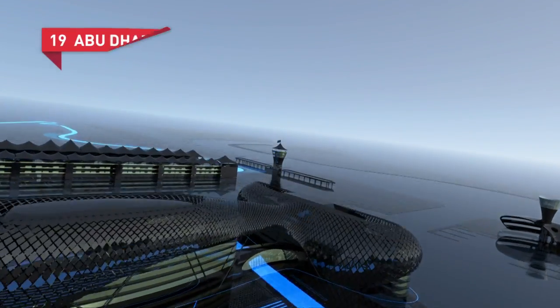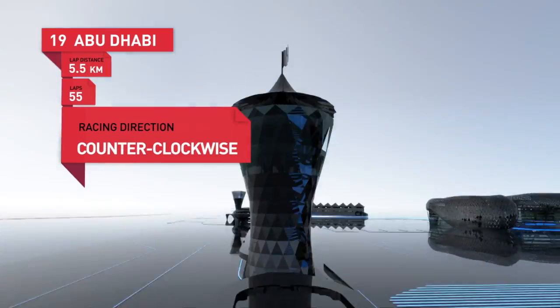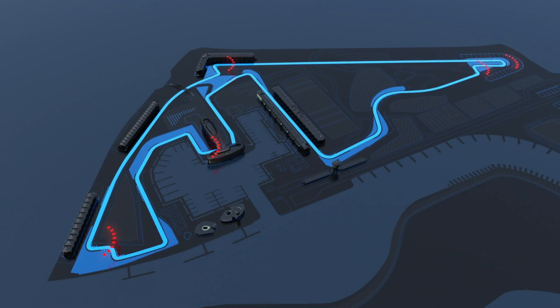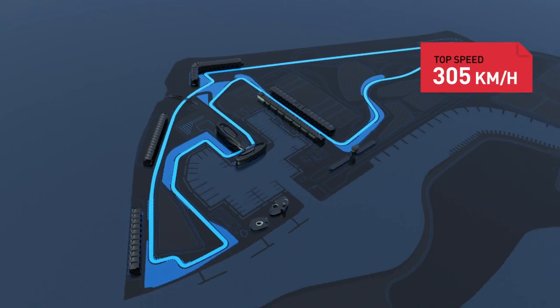Abu Dhabi for me is hot, new and clean. Abu Dhabi: 5.5 kilometres, 55 laps, counterclockwise, all in all 305 kilometres. Five high-speed stretches, five slow turns, three ideal spots for overtaking, top speed 305 kilometres per hour.